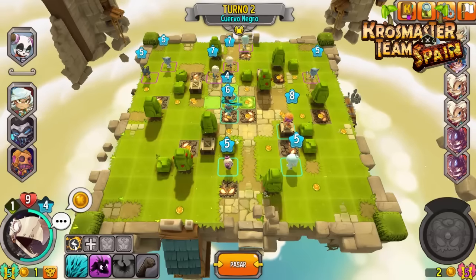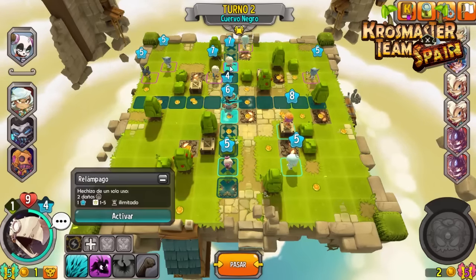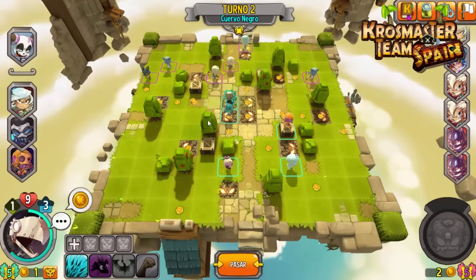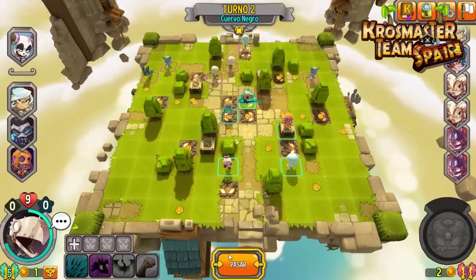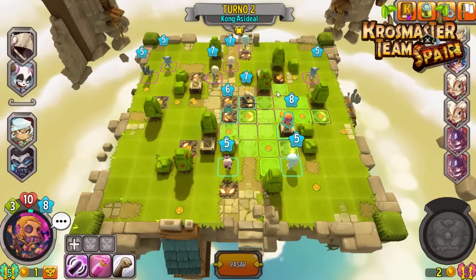Desde aquí lanzamos el rayo, lo vamos a activar. Vamos a intentar debilitar al elogio que ha cogido el Dofus, que tanto daño nos puede hacer. Le hacemos 3, perfecto. Y ahora atacamos perforando armadura. Le hacemos 2, perfecto. Os digo que este equipo tiene mucho potencial, mucha tralla. Es un equipo muy, muy peligroso.